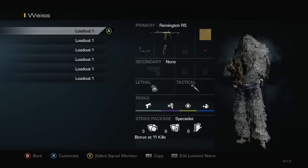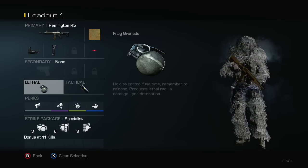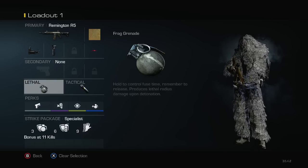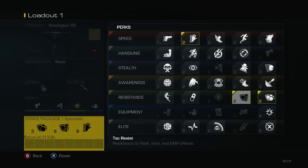First we got the Remington with the red dot grip — I have gold camo, doesn't matter what camo obviously. Nade, stun, and then for my perks we got quick draw, dead silence, and focus, with two nades and a stun. The reason I like this class is it's more of a post-up, get-some-kills class — your standard AR class for the AR role.